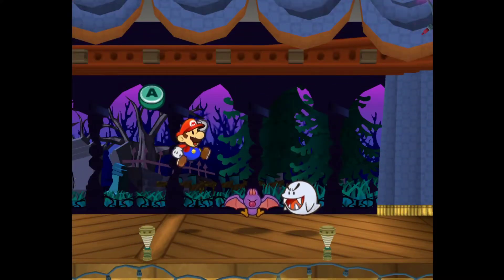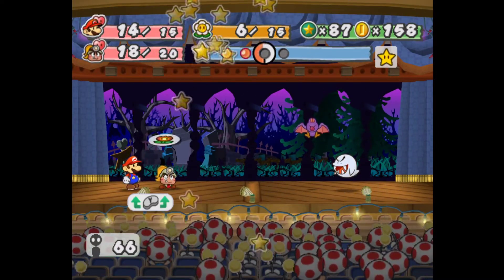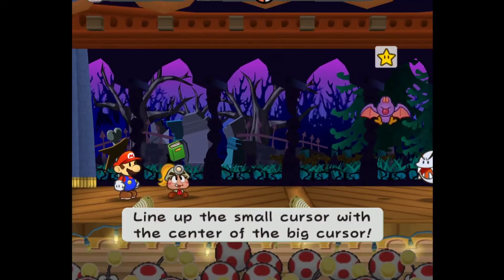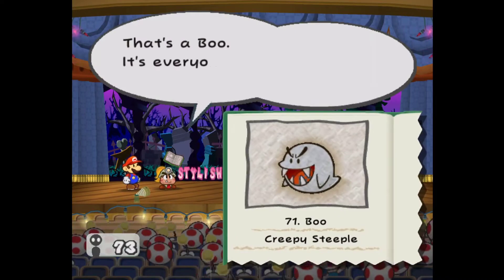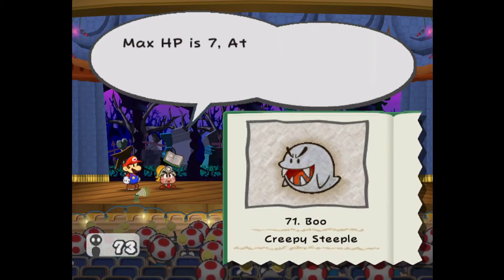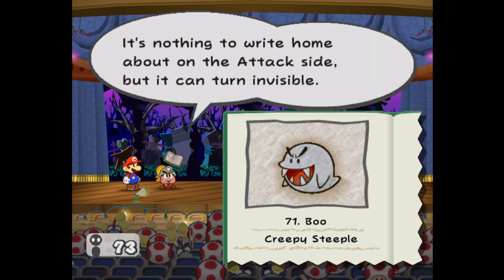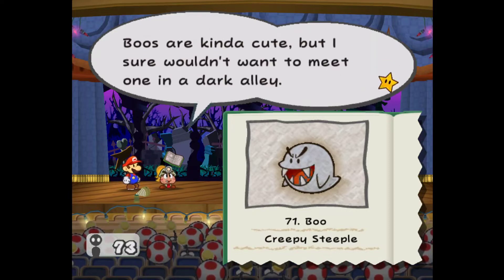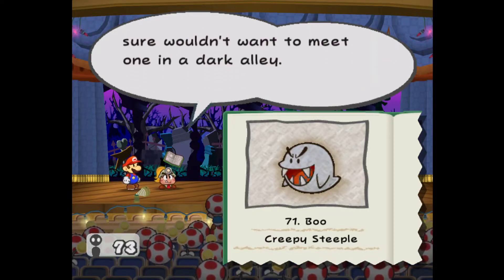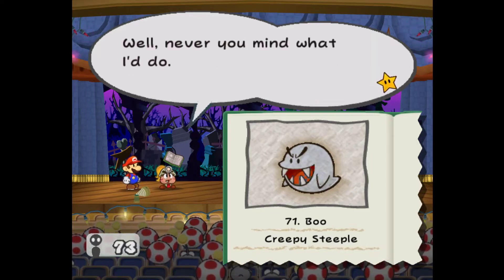We finally get to fight the swoopers and also boos. That's a boo - it's everyone's favorite ghost. Well, most everyone. Max HP is 7, attack is 3, defense is 0. Nothing to write home about on the attack side, but it can turn invisible. If it turns invisible we won't be able to hit it, so beat it while you can see it.